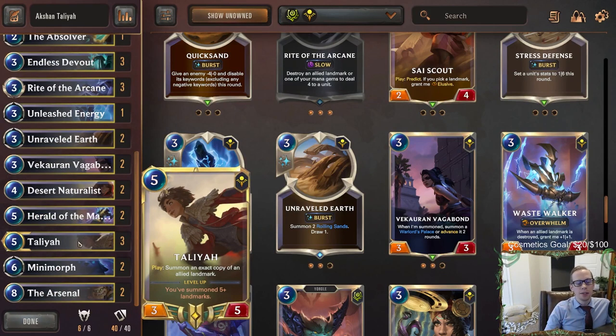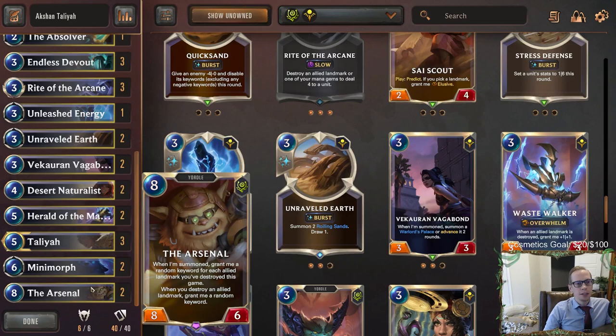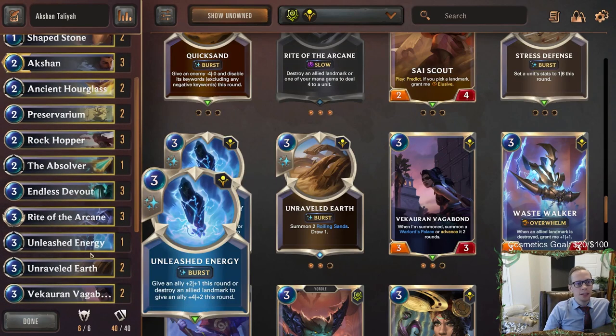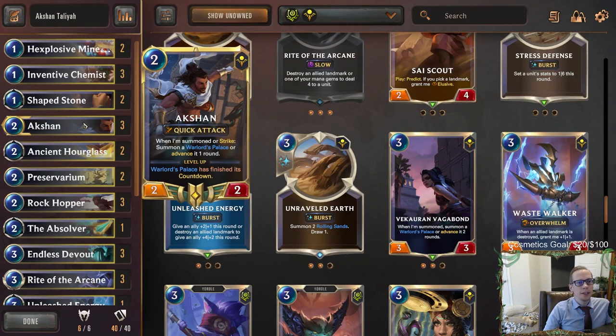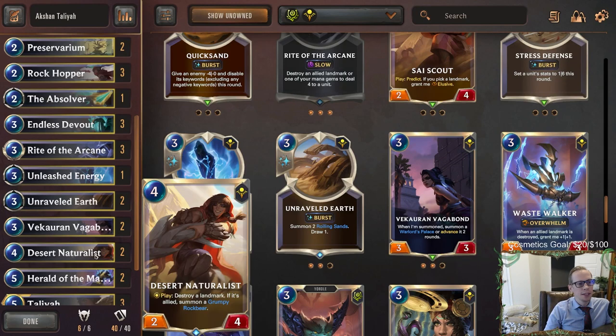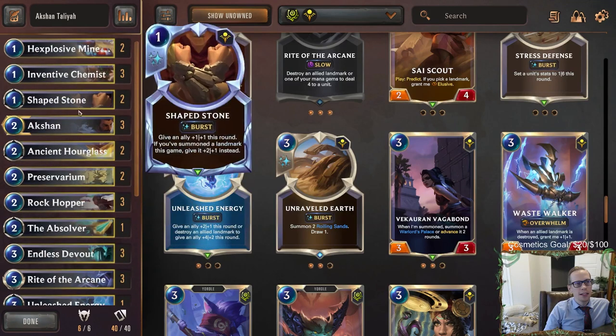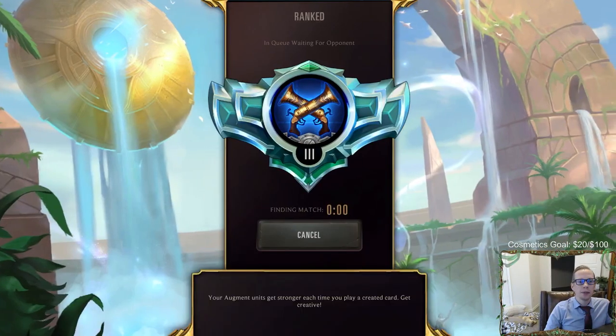We're pairing that with Talia, where Talia can copy one of those cards. So if we have one of the Warlord's Landmarks about to count down, we can copy it with Talia and get multiple copies of it. Herald of the Magus is going to be good with both champions, especially Talia since we're playing Shurima - we even get the Arsenal at the top end and a lot of other cool landmark cards. The only problem is we don't have tons of things to target to help level up Action, but we do have vagabonds to help count down the Warlord's Palace. Let's take it to ranked and play our five games with Action Talia.